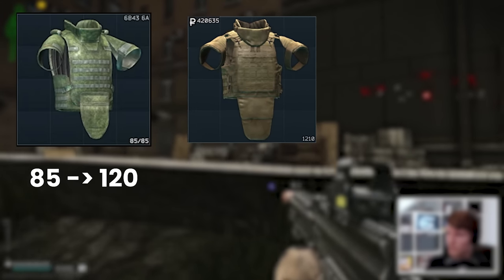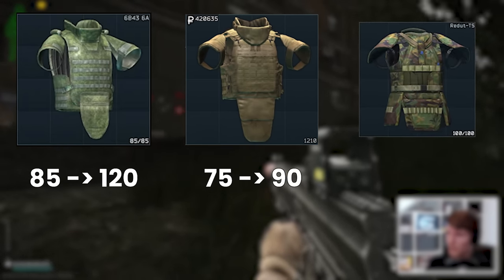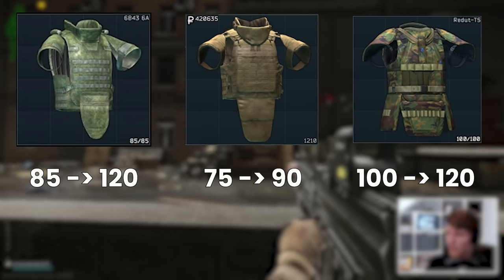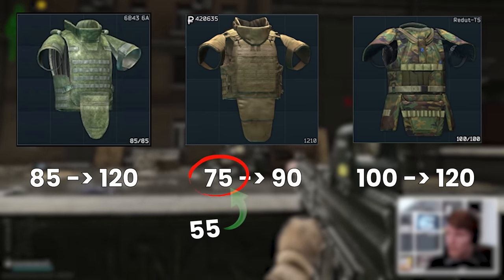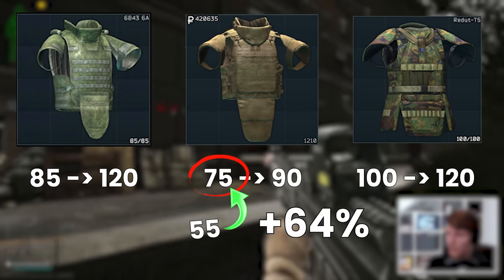The Class 6 Thor integrated carrier is getting up from 75 to 90, and the Samurai armor, the Fort Reduke T5, going from 100 to 120. As a reminder, we only just had an increase in the Thor from 55 to 75 the other day, so overall this armor has been buffed by 64% between the two updates.